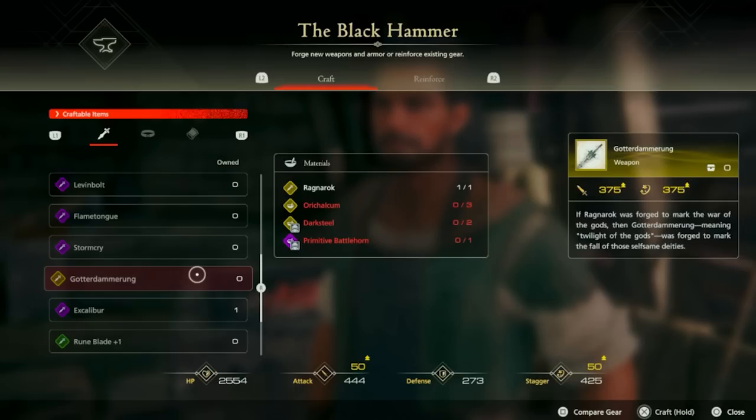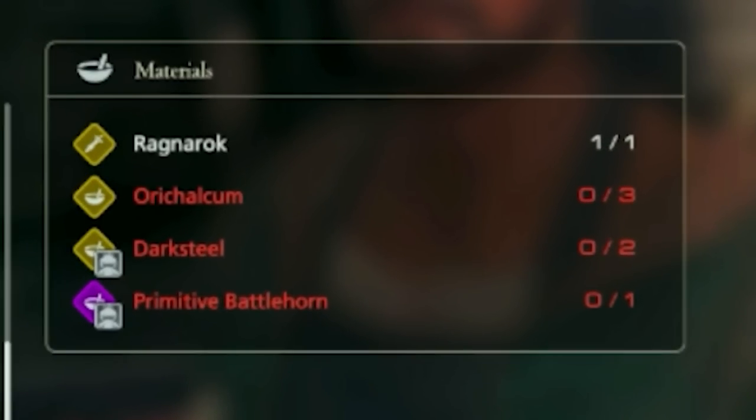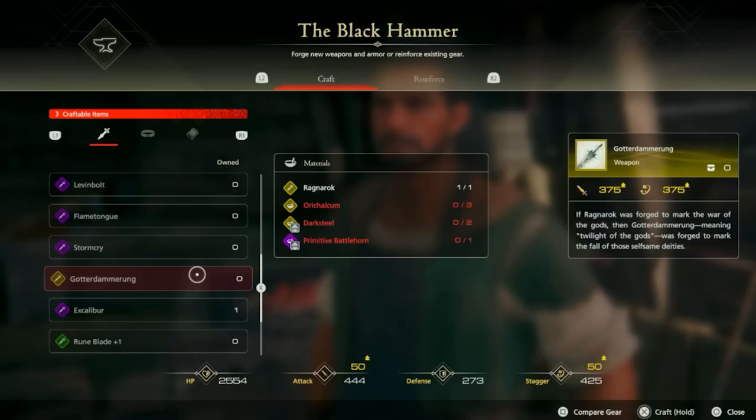In order to create Goddard Amarung, which does 375 attack and 375 stagger damage, you're going to need the Ragnarok (which you already got), 3 Orycalcum, 2 Darksteel, and 1 Primitive Battlehorn. The Darksteel and the Primitive Battlehorn have a special symbol indicating they are drops you can only obtain from hunts. Let's go into how you're going to be getting all these materials.